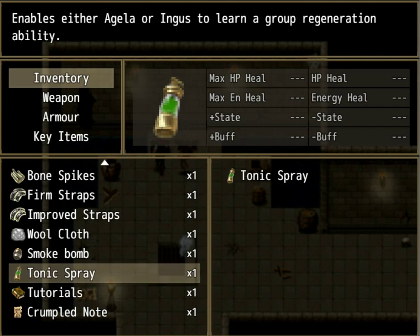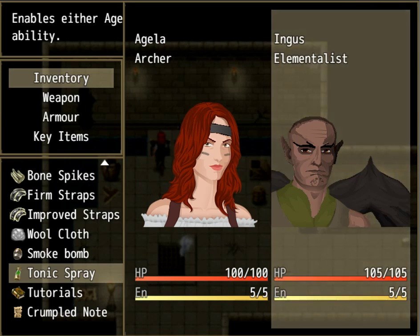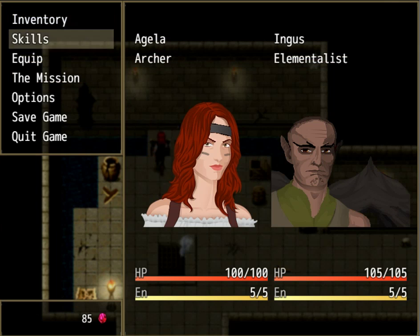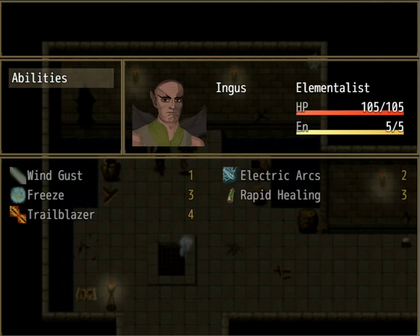A chest and the map already. A tonic spray — what does that even do? Is that a healing item? Enables either Angela or Ingus to learn a group generation ability. There you go, Ingus. So what did I get? Rapid healing. Okay, that's cool.